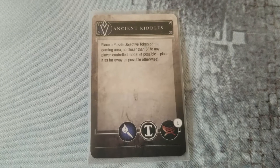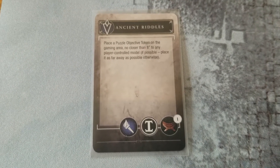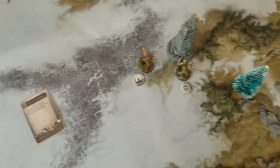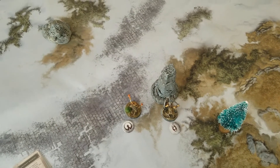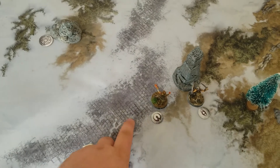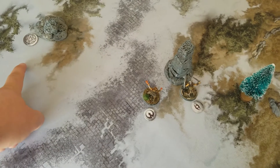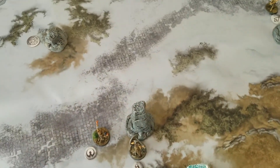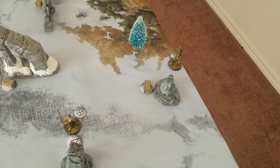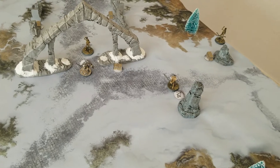We get Ancient Riddles — place a puzzle objective token on the gaming area no closer than eight inches to any player-controlled model, placed as far away as possible otherwise. I place the puzzle token outside eight inches of the Imperial Mage, so she'll be able to run over there next turn and hopefully solve it. Also, a new skeleton has just spawned on the battle edge — only one adversary spawn, thank god.